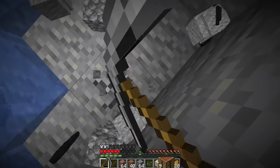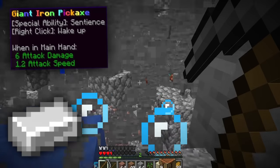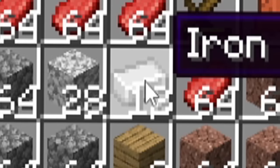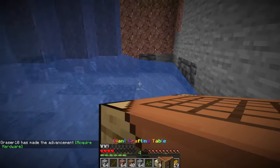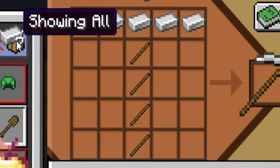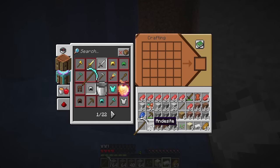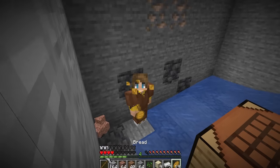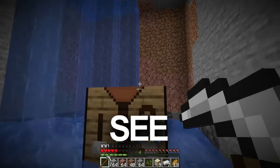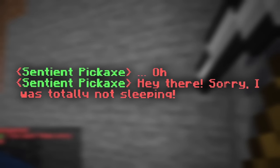I'm looking for iron because the iron pickaxe has a special ability I want to try. I find some lovely iron ingots, place down the gigantic crafting table, and make the giant iron pick. When I right-click it, it wakes up - what does it mean when a pickaxe wakes up? 'Oh hey there, sorry I was totally not sleeping. You want which ore?'